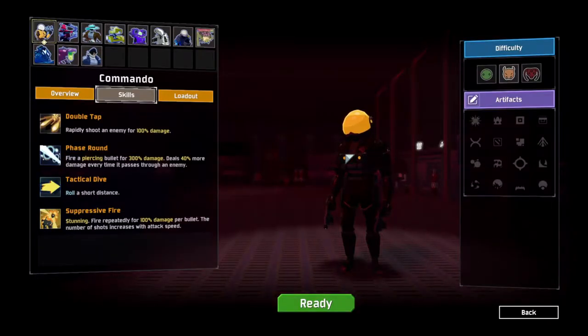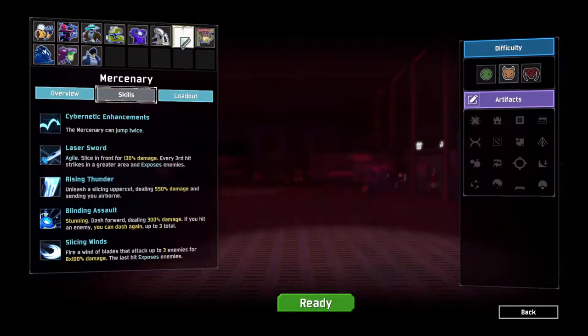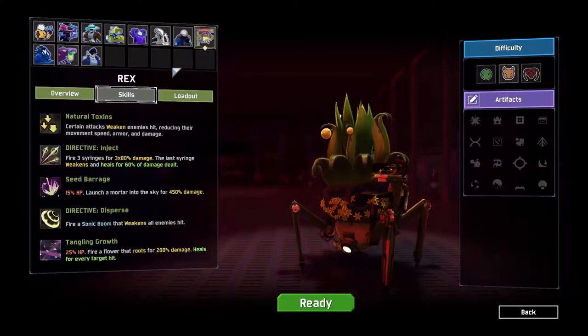Hello everybody, this is Dandy with Key Smash Studios and today we are going to show you how to get the Heretic run completed in Risk of Rain 2. The Heretic is a character that doesn't appear in the character select — you have to transform into the Heretic. This is a tutorial to show what you can do to become the Heretic the easiest way, and how to build the Heretic to not have a terrible run.